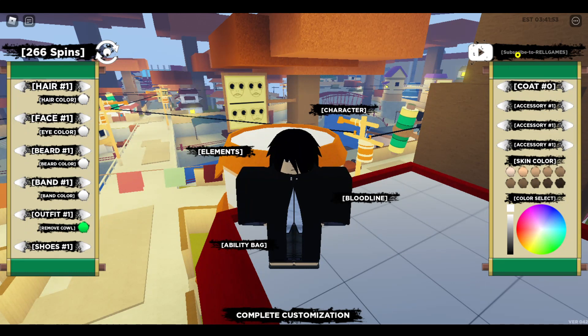The first code we have isn't actually that good — it is one of the older ones and it only gives 15 spins, but it is RELShindolife. It is cap sensitive, so be sure to enter it just how it is. This gives you 15 spins, and as you can see I already used it, but don't worry, this next code is actually much better.